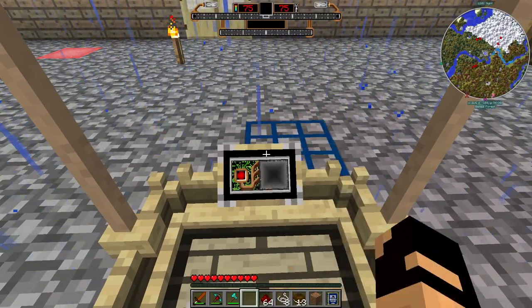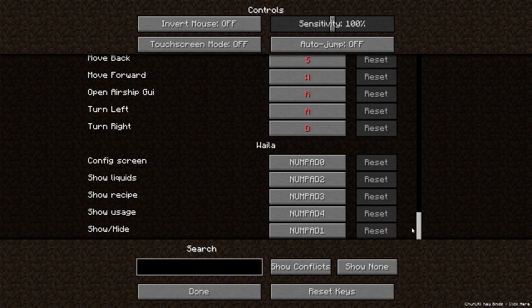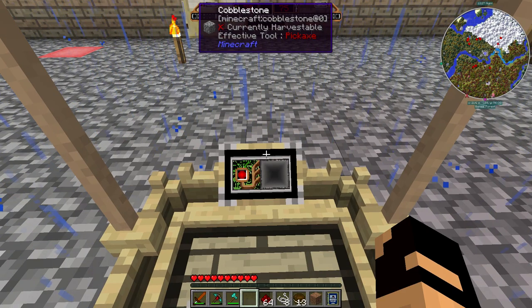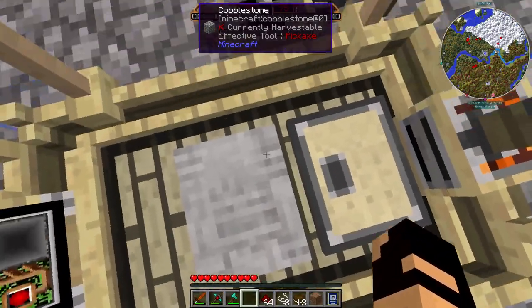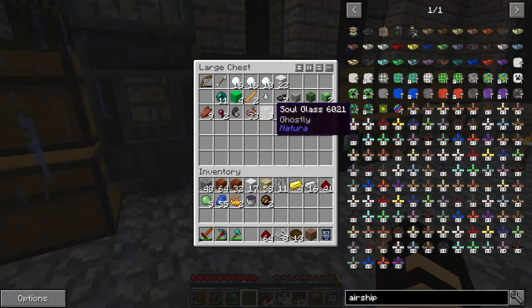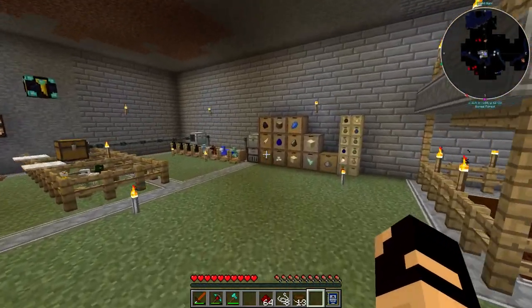We've got portable crafting tables - neat. Let's make that. Space. Okay we need to hit R. Let me take a break here and see what is all involved in getting this thing up in the air. BRB, peeps.